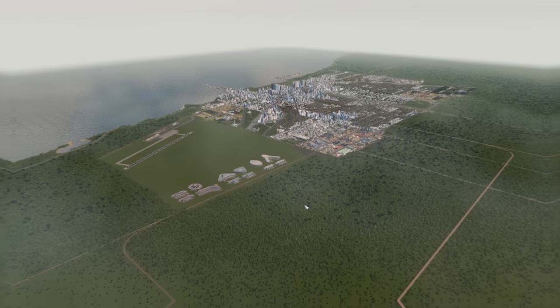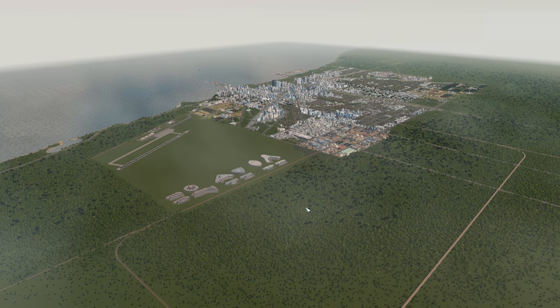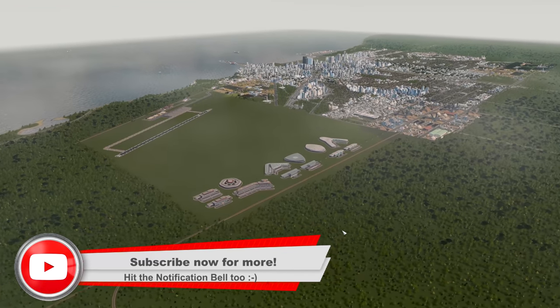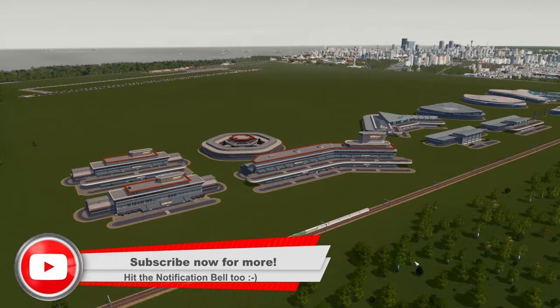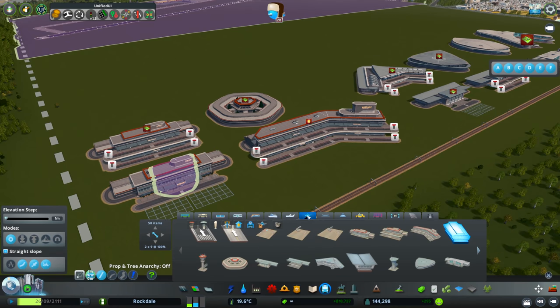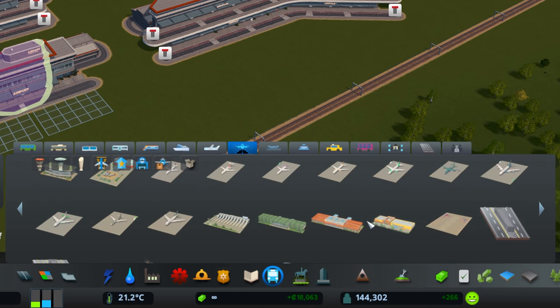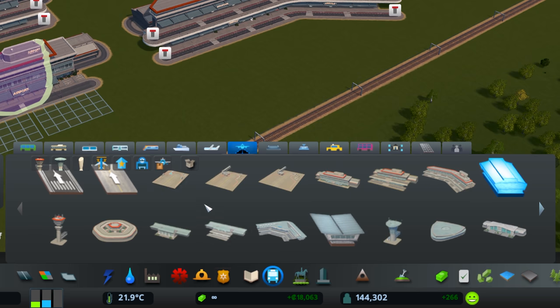Here we are in a pre-made city ready to take a look at all the new additions. If you want to see me actually building a brand new airport in game, be sure to subscribe because there'll be videos coming up this week doing that. First things first, you want to go to your Airport Area tab, which lists all the new items included in the game. You can filter them using the options up here.